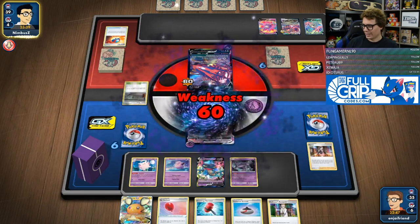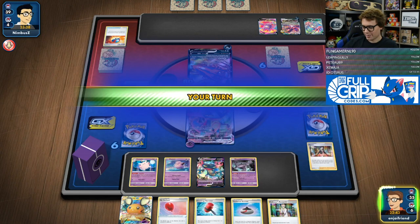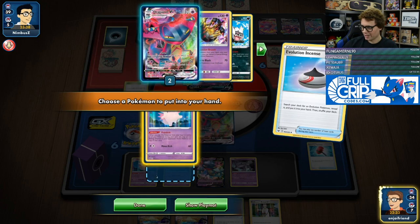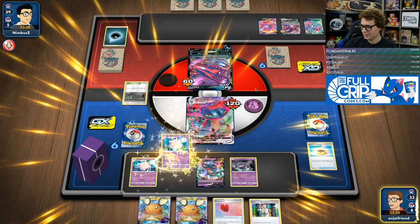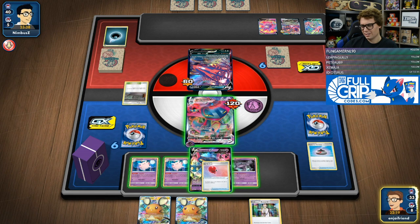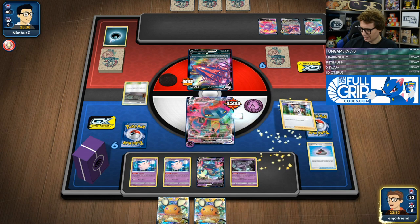We're going to get hit with the Power Accelerator again. I wonder if they find another darkness energy — they do. It's one of the reasons I definitely wanted to hang on to the Hammer, to see if we couldn't hit that. So we're going to remove off the bench, then go Evolution Incense and go Clefable again. The energy attached to their active goes back on top of the deck. And then we're going to go Balloon on the active. And then we're going to Research.